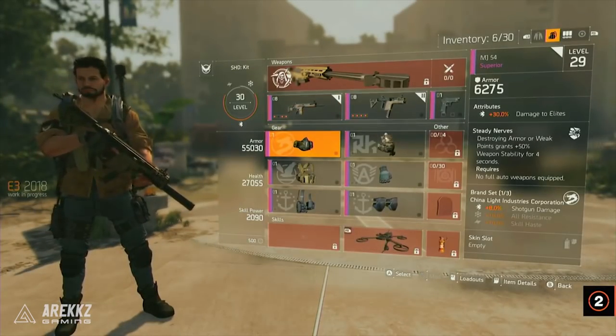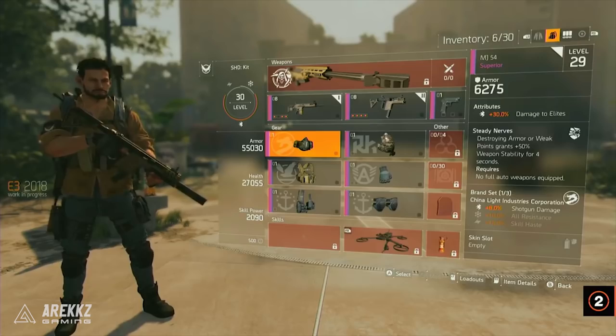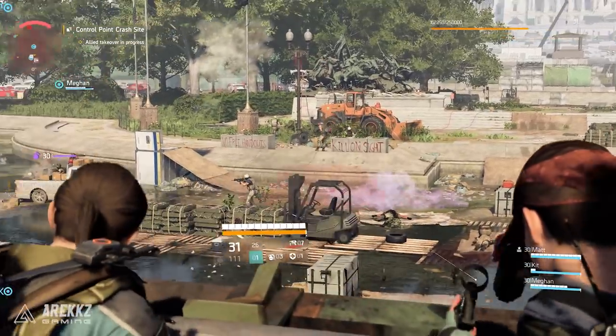One thing we do know about gear is that each individual piece now has its own skin slot. In Division 2, you'll be able to apply skins to guns and gear individually, which should provide the foundation for better and more varied customization so agents don't all end up looking the same.